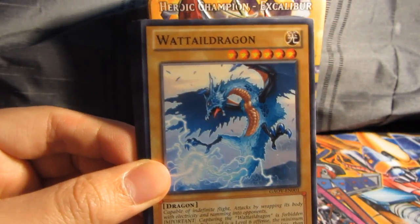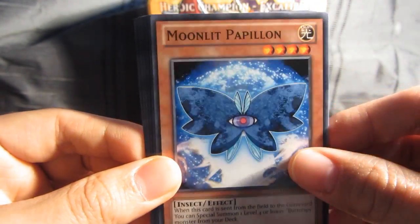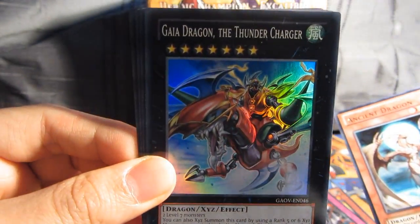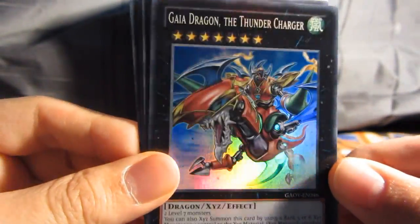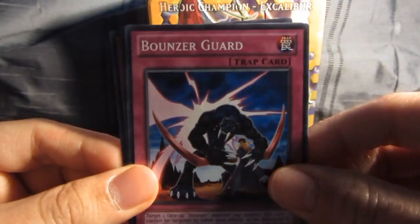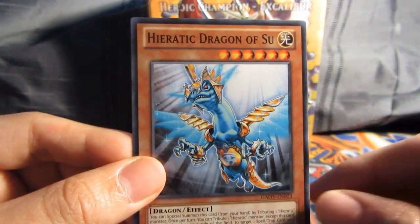Two Galactic Overlord packs. Alright, Fallen Current, Watttail Dragon — pretty sweet — Morpho Butter Spy, Moonlit Palapon, Ancient Dragon Rare. And Gaia Dragon the Thunder Charger, super rare — the first holographic, sweet. It reminds me of Gaia the Dragon Champion, obviously, with the Gaia and Curse of Dragon. Bounzer Guard, Sealing Ceremony of Raiton, and Heretic Dragon of Su.